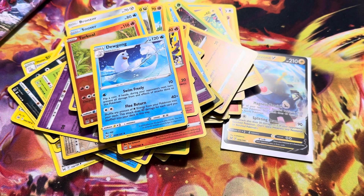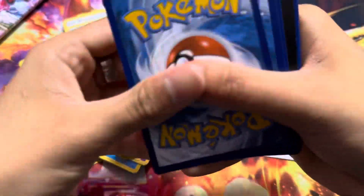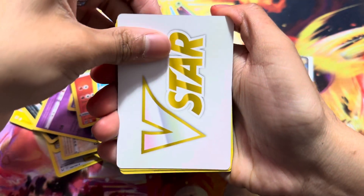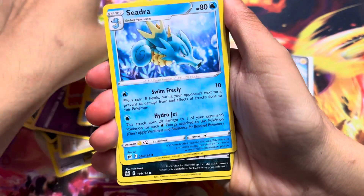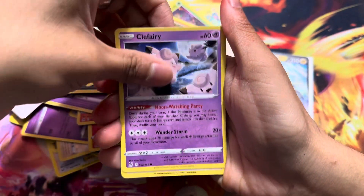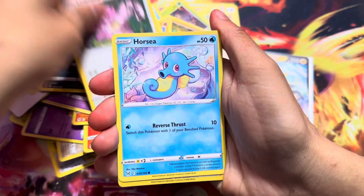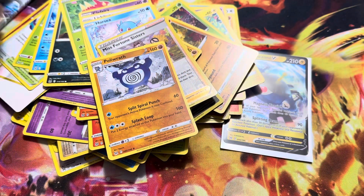Hopefully we can change this around. Oh, there's the code card. Here we go — got a V-Star, Lost City, Dottler, Joltik, Murkrow, Wimpod, Fable card, Lickitung, Horsea, and then another Poliwrath Non-Holo.